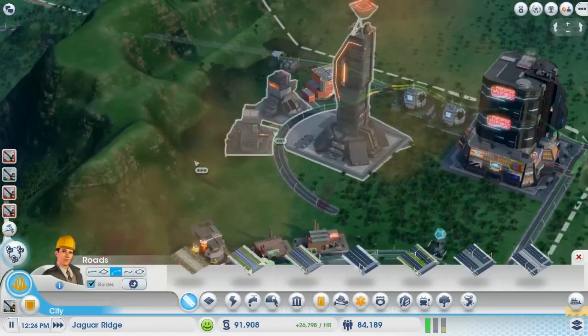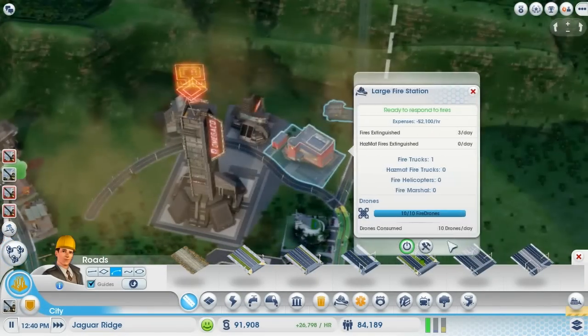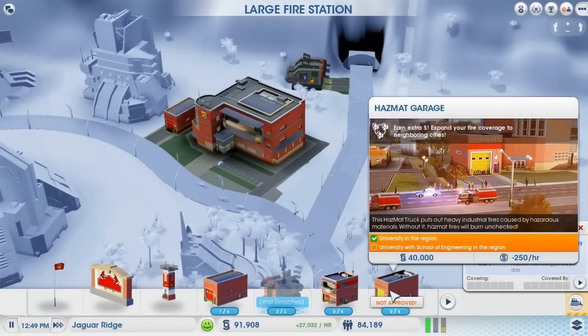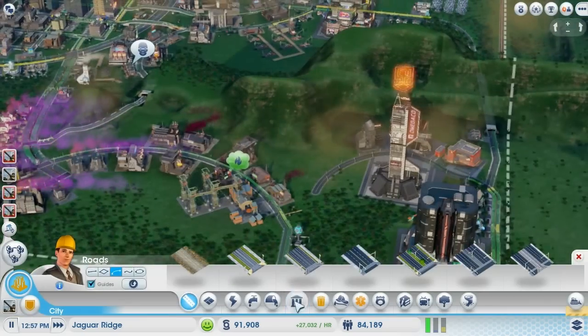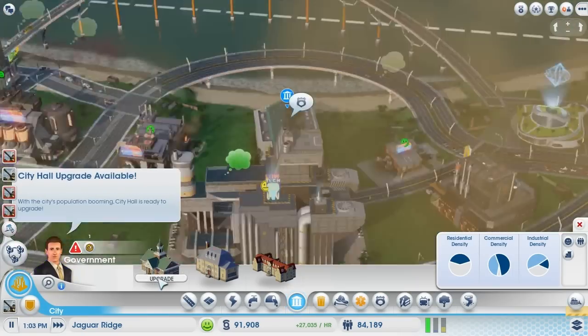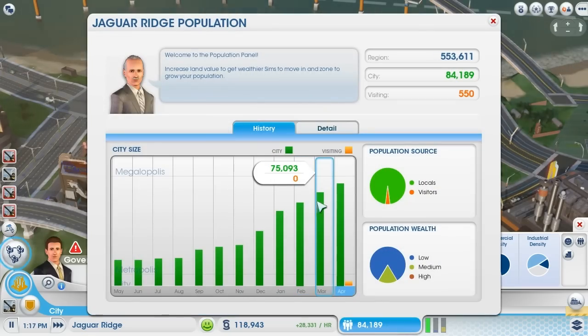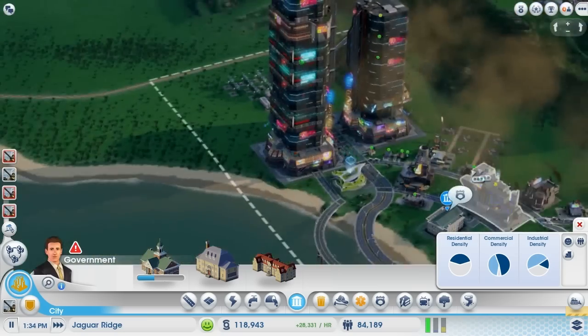There we go. Wish we could place them a bit closer, but that'll do. We've got a couple of drones, which we probably aren't going to be using all that much. We don't have engineering here — that's unfortunate. 84,000 people. I'm assuming we started around 75,000 this episode, so we're still getting a lot of people coming in, which is great. Our profits are doing mighty well.